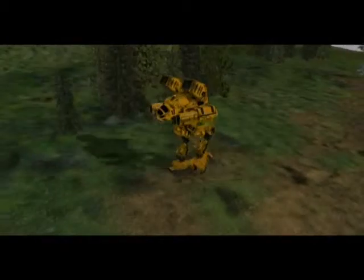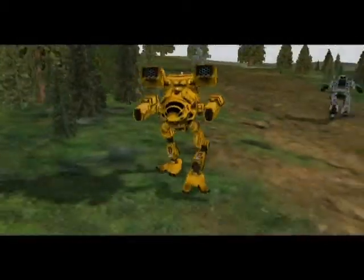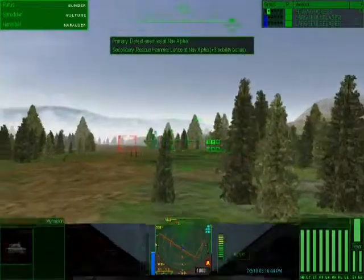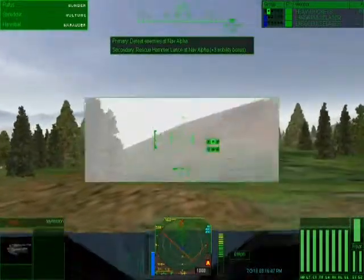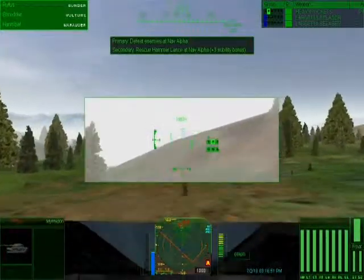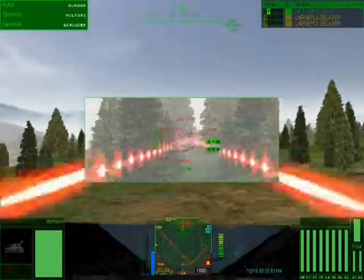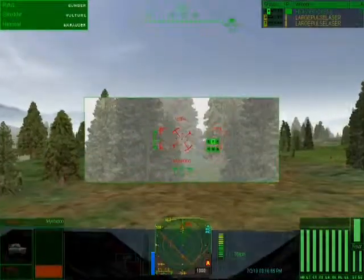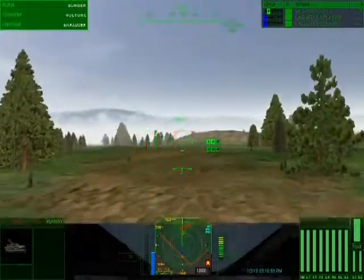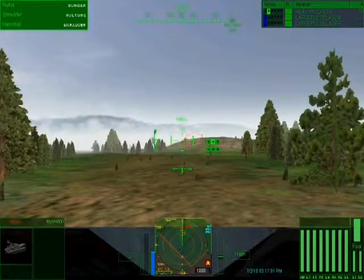This is Watchdog 1 — the Allied units are getting torn up by Capellan Armour. We cannot hold position. This is Hammer — we're engaging a heavy lance at Alpha, we need support now. I just lost Gopher and Tabby, cannot hold. This is Spectre 1 — Watchdog, fall back toward Allied HQ. We're moving to support Hammer. Three Plutons of Armour, one click north of Alpha. Watch yourselves.